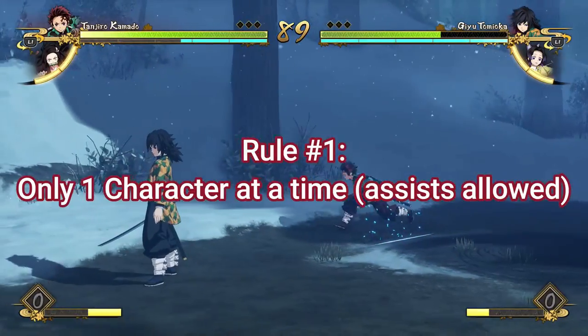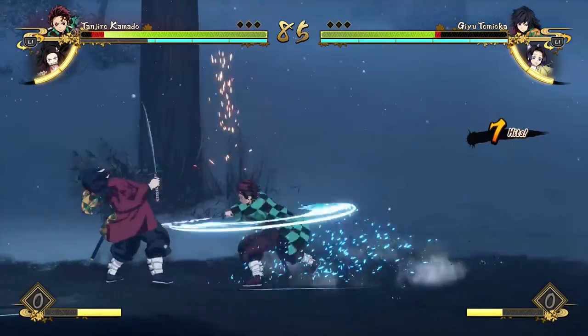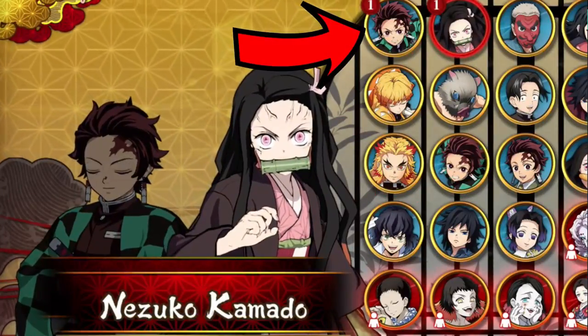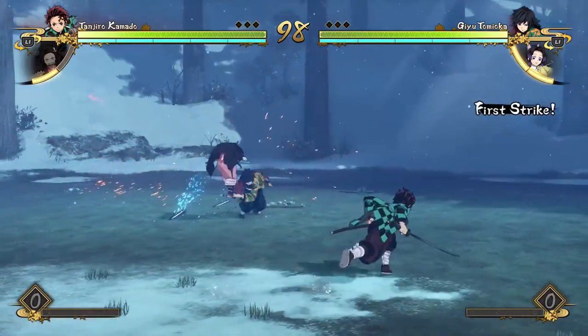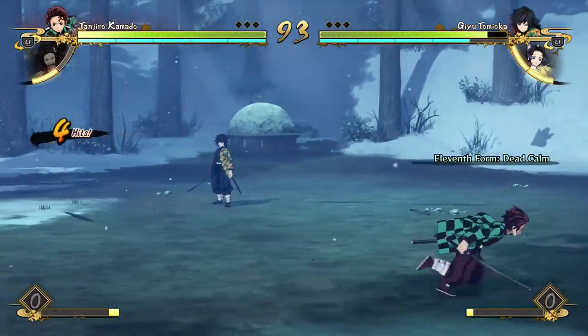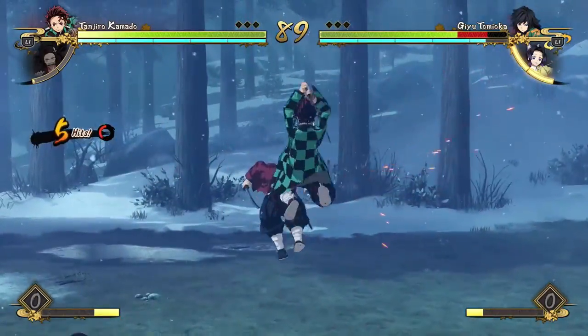Rule number one is that you're only allowed to play as one character at a time. Rule number two is that you have to start with Tanjiro — the very first Tanjiro is the character you have to start with. So let's say you have Tanjiro and Nezuko on your team because you obviously have to pick two characters. You're allowed to assist with Nezuko, but you can't switch into her.